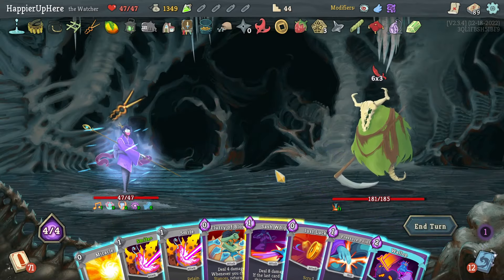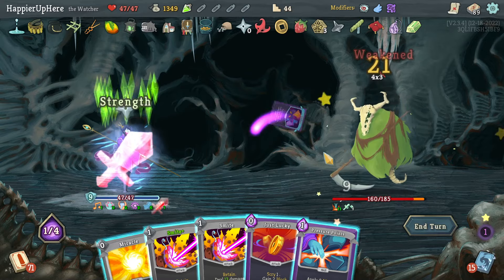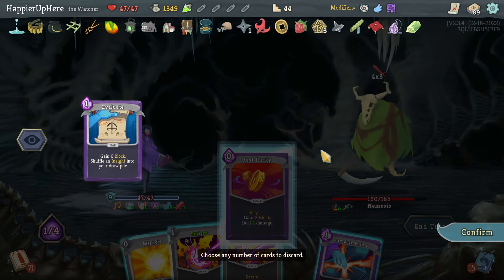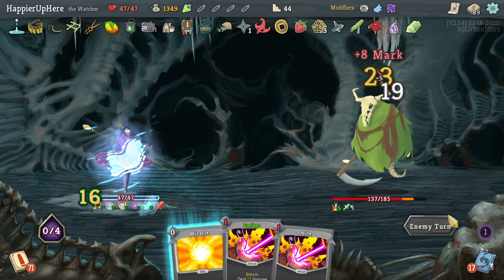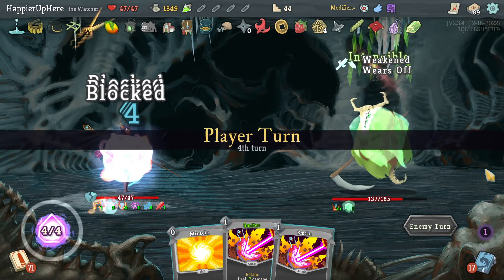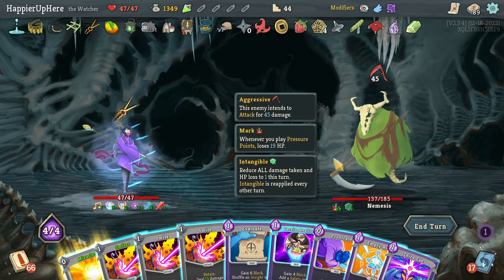That sort of worked with Wallop and Sash Whip — that's actually really good. Let's do Flurry of Blows, Sash Whip, and Wallop — allows me to be fully defended thanks to Like Water. Then do Just Lucky, Evaluate, Pressure Points, and wait. 45 — that's a big attack. Evaluate, Deceive Reality, and Prostrate are all good but I need more.